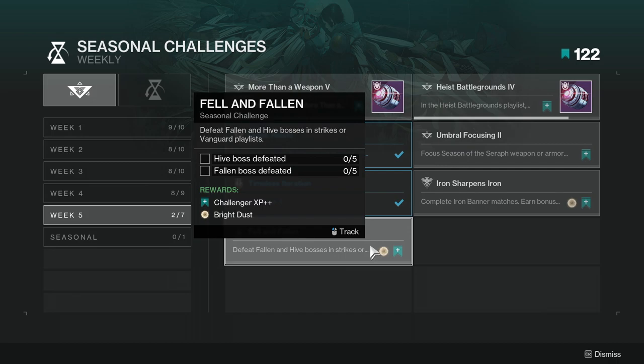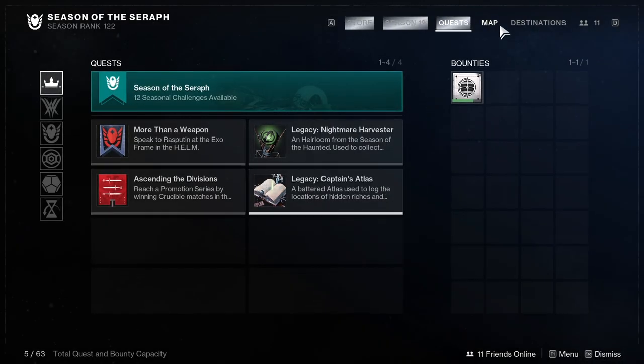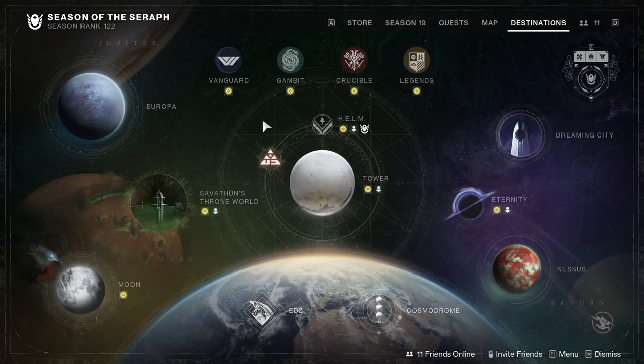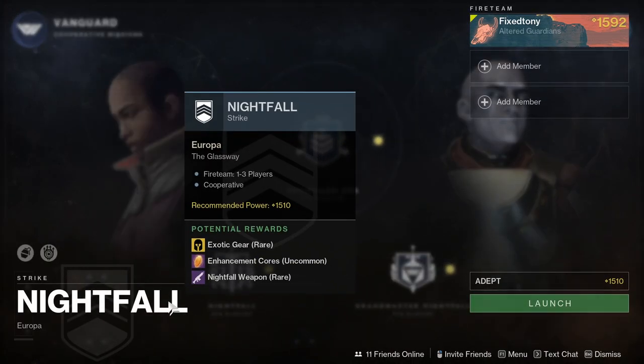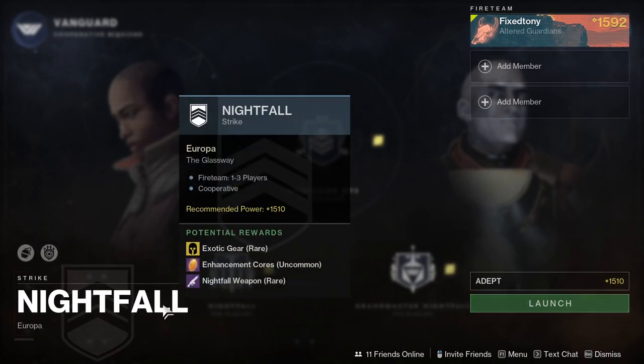Fallen and Fallen: defeat Fallen and Hive bosses in Strikes or the Vanguard playlist. This is the one I usually hate to do because I don't usually play the Vanguard playlist. The way I handle bounties is a little different — when I go to Vanguard I usually just go to Nightfall, and whichever Nightfall is on Europa, Europa has Fallen and Vex.